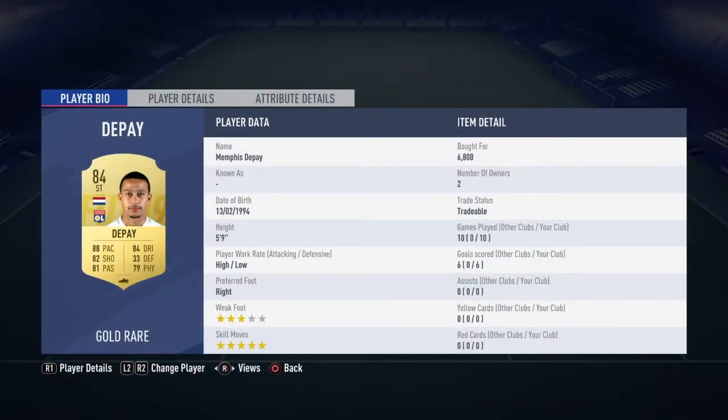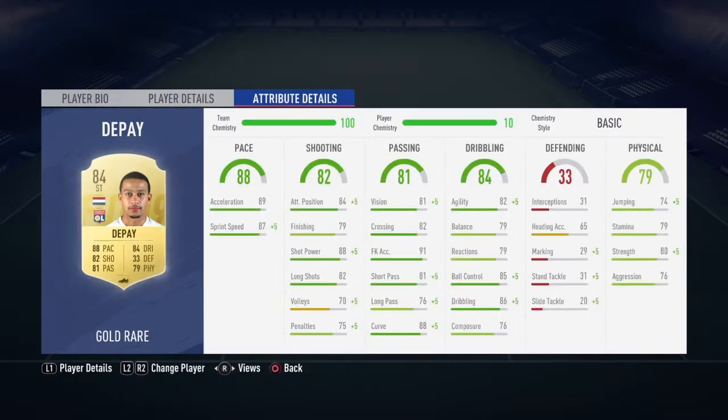Who do you think it is? My boy, Memphis Depay. 5'9", right foot preferred, 3-star weak foot, 5-star skill moves. He costs about 7K. 88 pace, 82 shooting, 81 passing, 84 dribbling, 33 defense, 79 physical. He's a beast.